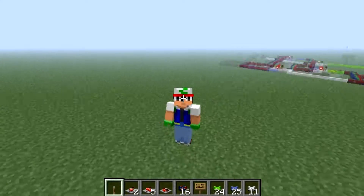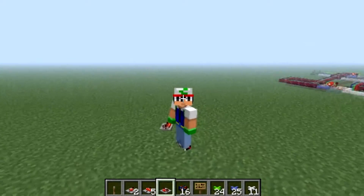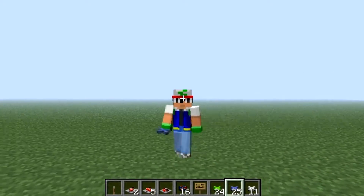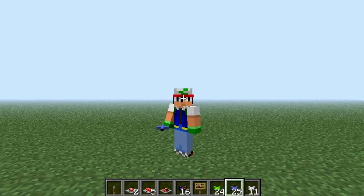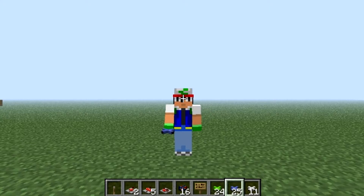So, what RedPower is about is wires, machines, logic gates — all of the stuff you can do with Redstone, but much better. They also provide machines such as sorters and deployers that you can use to deploy items, deploy blocks, or sort items that go through chests and stuff like that. It's quite amazing, and it has its own tube system, quite similar to the BuildCraft tube system, and some of them actually work together.